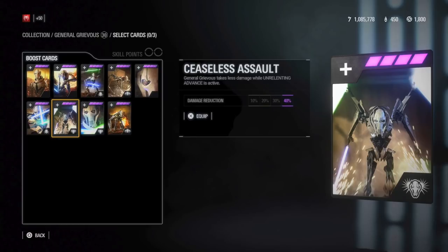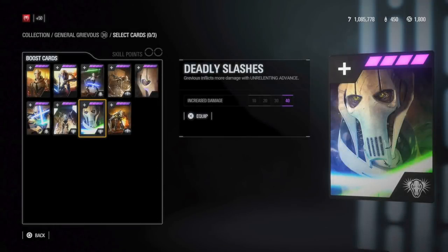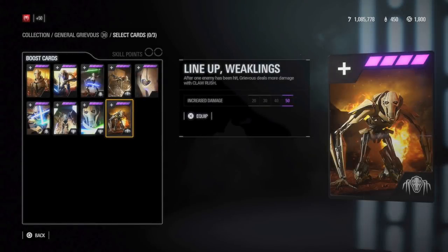General Grievous takes less damage while Unrelenting Advice is active. The eighth card is Deadly Slashes — Grievous inflicts more damage while Unrelenting Advice. And the last card is Line Up Weaklings — after one enemy has been hit, Grievous deals more damage with Claw Rush.